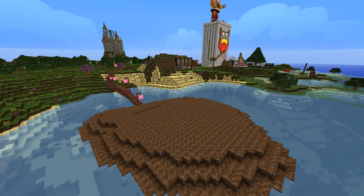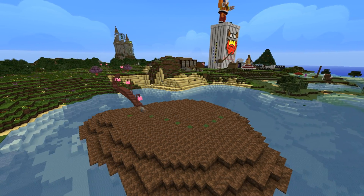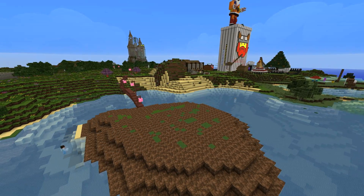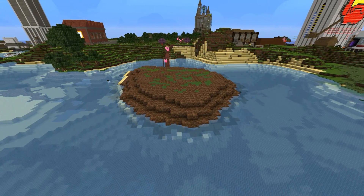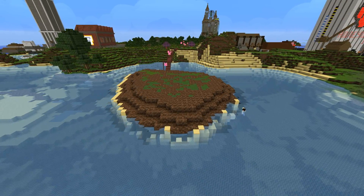I didn't want to delete the island that was there because I didn't need to. If I put the dirt on top of the sand, you would never know there was an island here to begin with. Once the dirt island was complete I put down some grass blocks and let that grow in the background. Then it was time to add sand to the side of the island, because without sand this would look very unnatural and very man made.